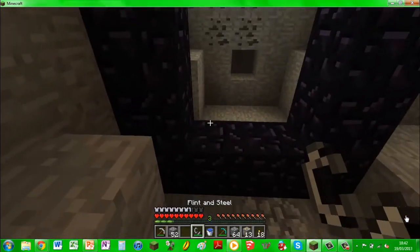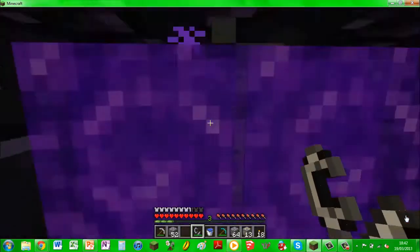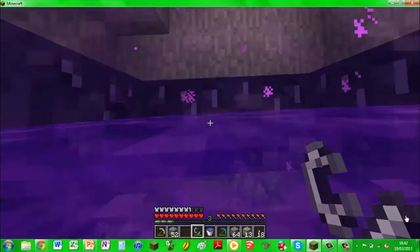To activate the portal itself, you have to light the obsidian to form this purple barrier, which will transport you into the nether.